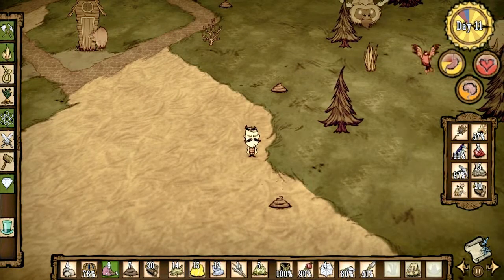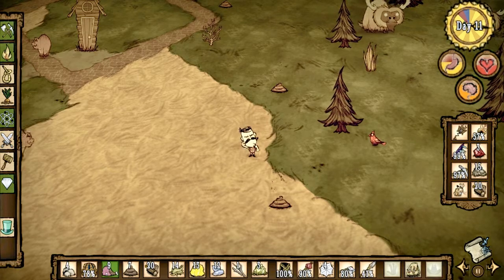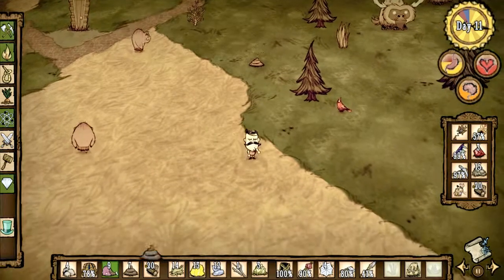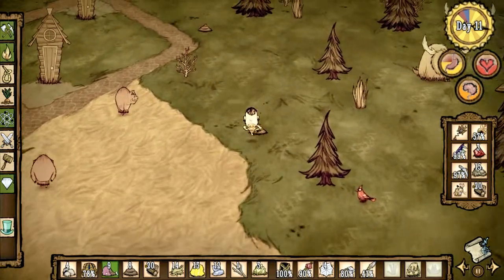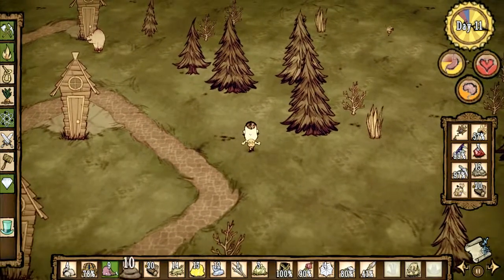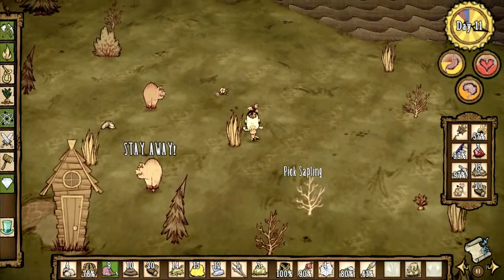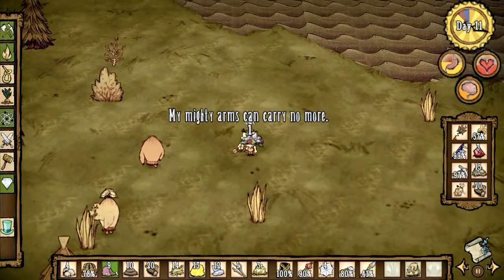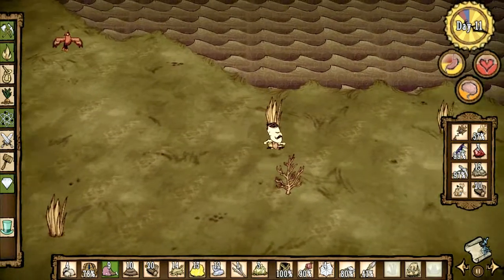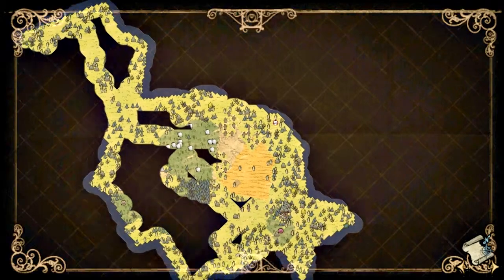Hey guys, FireCaptainDarker here, bringing you some more Let's Play Don't Starve. If you're just joining us, we are in Chapter 3 of Adventure Mode, Two Worlds. Last time when we started this, we saw that the pigs turned into werepigs again because it was a full moon. So note to self: stay the hell away from pigs. They can't be trusted. I know nighttime is short here, so they can't really do much damage, but they're fast — they caught up to me instantly.